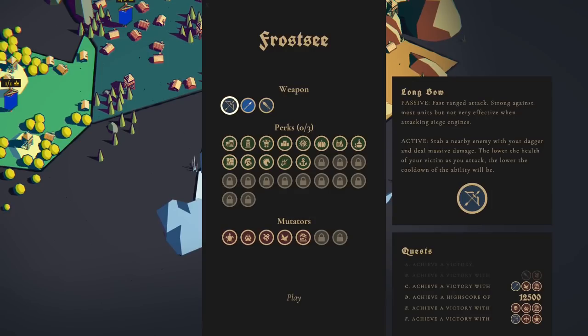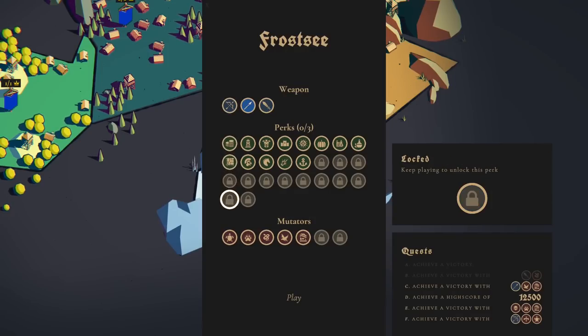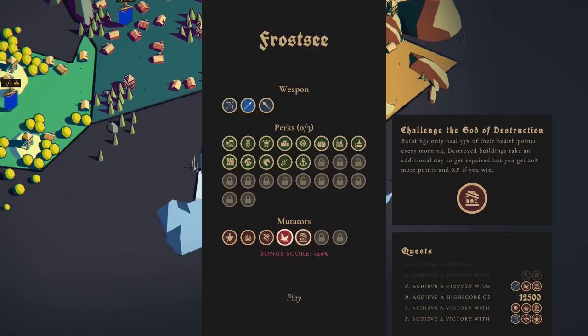Let's go on and do Frost Sea, because we did manage to get this mutator open. We've got the spear, which is not great — the sword is much better on this level — but never mind. We've also got this falcon, and this other thing which worries me a little bit. The question is: do all buildings take damage? I assume walls only get 33% of their health back, and if they're destroyed it takes an additional day.